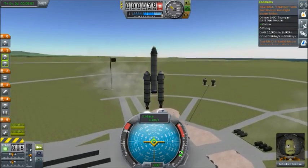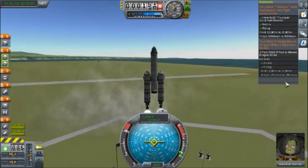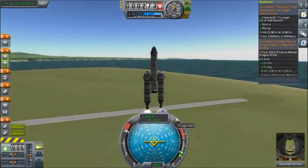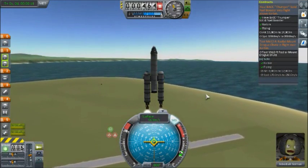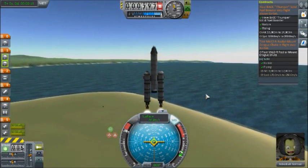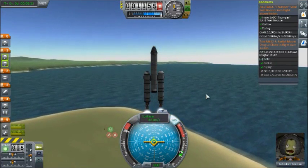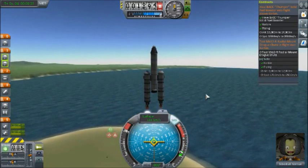Let's see what happens here. Testing the thumper and the radial mounted drogue chute. So far so good. SAS on. We need to boost up to 16,000 meters. We need to stay below 260 meters per second - that's when we can fire the thumper.